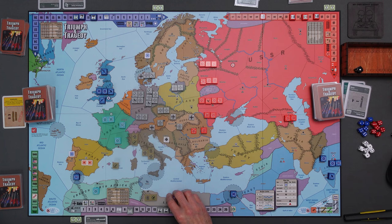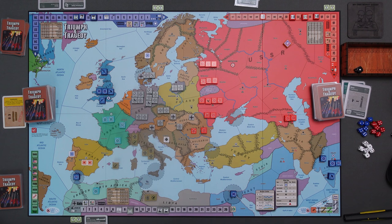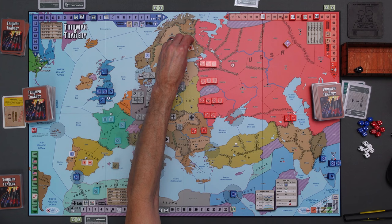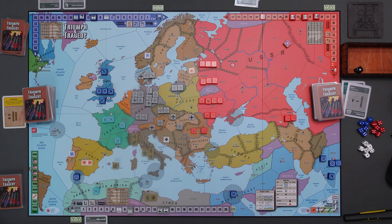Then we go back to the Soviets. They're going to play an intimidation card, which allows them to place a friendly influence marker in any neutral nation adjacent to friendly-controlled territory. I think they're going to stick this in Finland initially - but now thinking about it, they're going to stick it in the Baltic States instead. They may not want to do Finland because they might just want to march in there, and take the Baltic States through diplomacy.